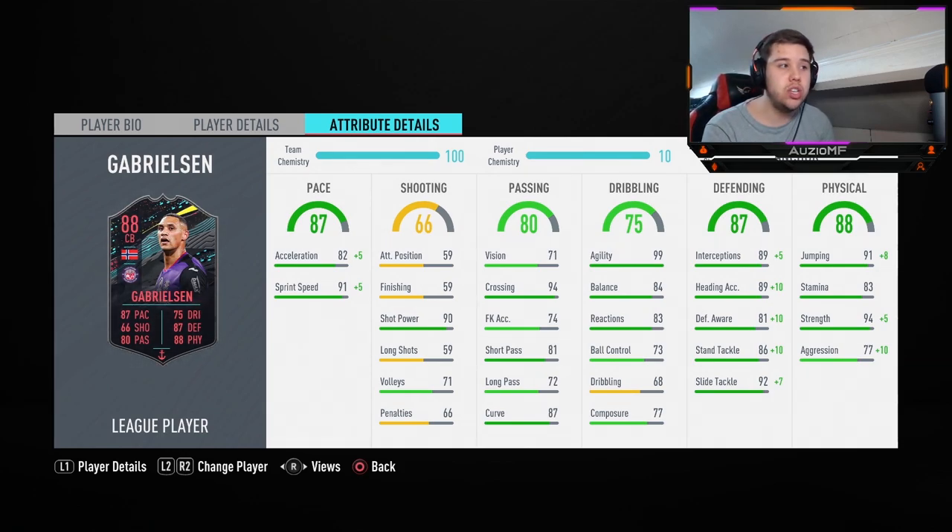99 jumping, 99 heading, 90 shot power — he's got a bullet on the header. Hopefully I can get to him on the near-post corner. He's got 83 stamina — centre-backs don't need high stamina and 83 is more than enough. He has 99 strength, which means he's going to be bodying players left, right, and centre. He's also got 87 aggression, which is going to make him even more effective in 50-50s.